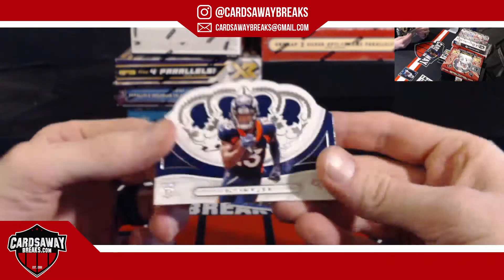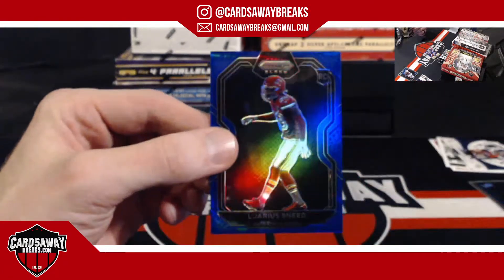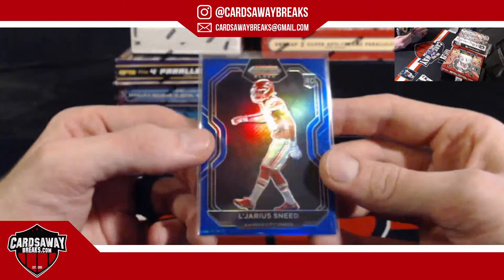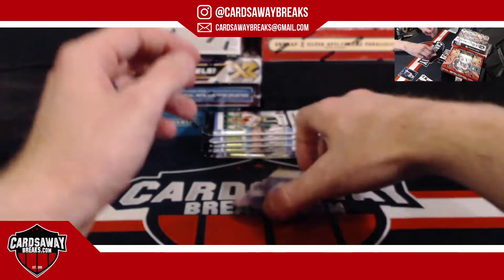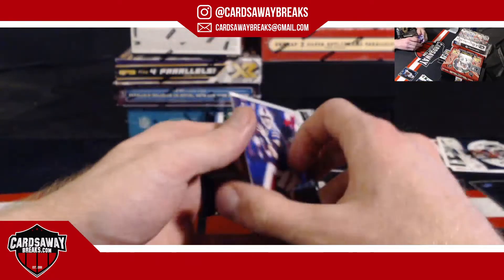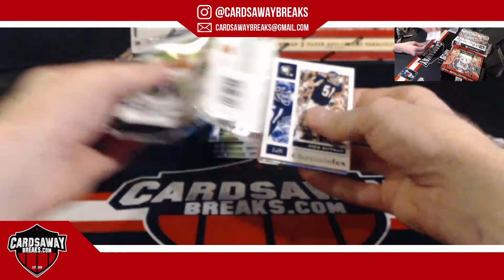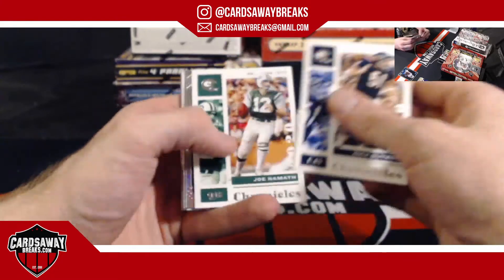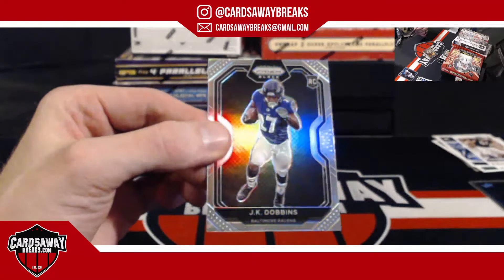KJ Hamler and a blue Prizm Legerrious Sneed, number 225, for the Chiefs. There we go, Kansas City. Jake From and Henry Ruggs the Third. Dick Butkus for the Bears — silver Prizm, come on now! JK Dobbins for the Ravens — get better buddy.